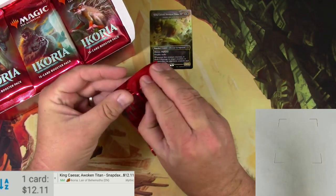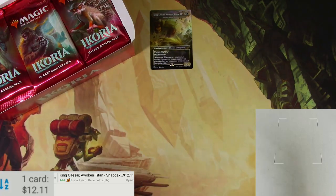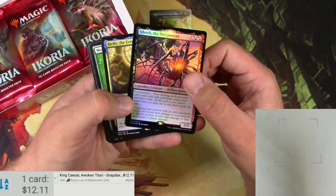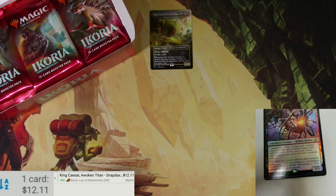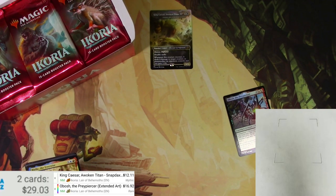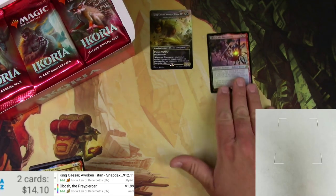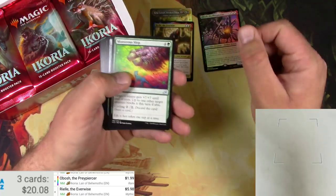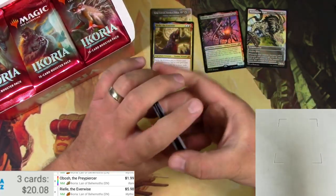Pack number one. I figured out the other day the best way to open these packs is upside down and not using the little pull tab thing. Token Island, an Obosh the Preypiercer, and a Rael the Everwise are our first pack — a foil and a mythic, very cool. The foil version is $1.99, that's alright, it's going to add up. Regular Rael scanned up pretty easy.